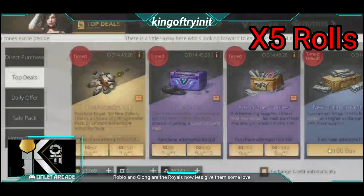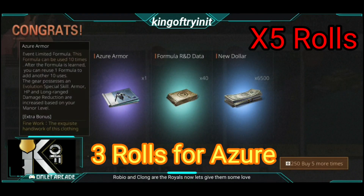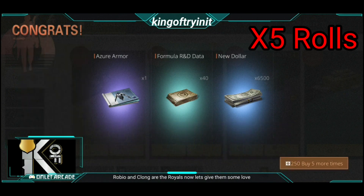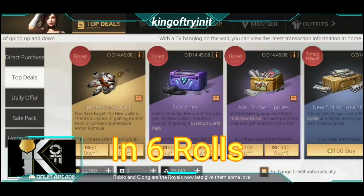Alright, let's start — roll time! Come on, come on. I want azura! Azura! Yes, azura — it's good! So we got azura armor. These are the stats — it's basically gathering armor. Let's continue.